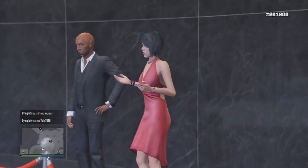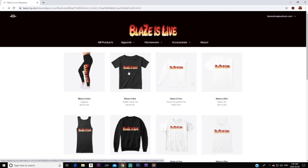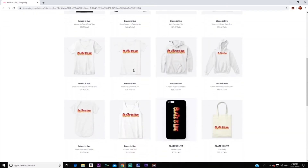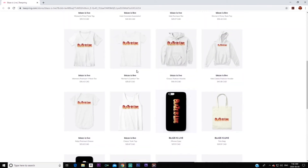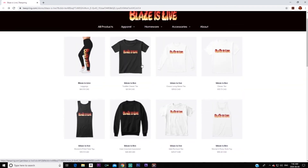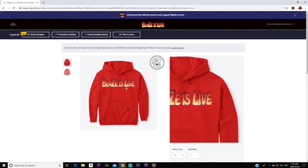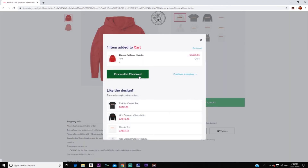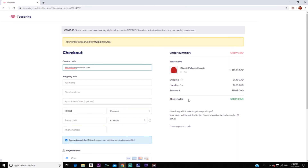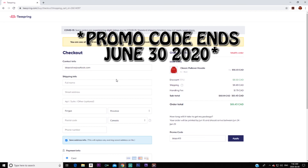GTA content is about to start flowing — it's your boy Lob and I'm gone. Also, Blaze's Live merch is here! Check out the website in the description. We've got pillows, phone cases for iPhone and Samsung, stickers, shirts, leggings, and hoodies — the hoodies are absolutely amazing. My personal favorite is the red hoodie. Add it to cart, proceed to checkout, click 'I have a promo code,' type in BLAZE419 for a big discount. Appreciate everyone supporting me — let's go!